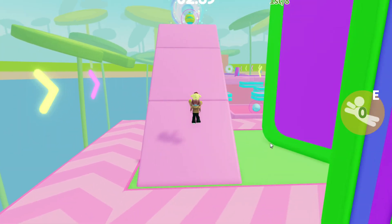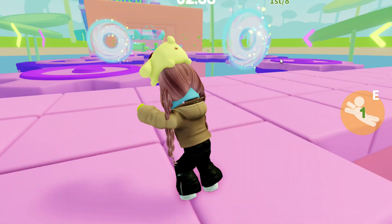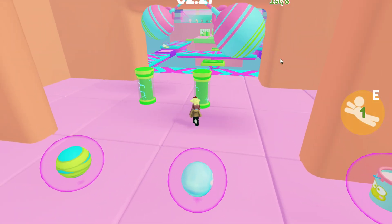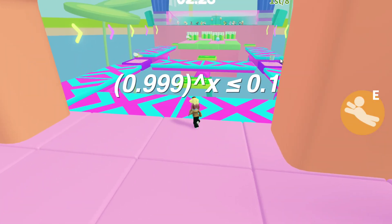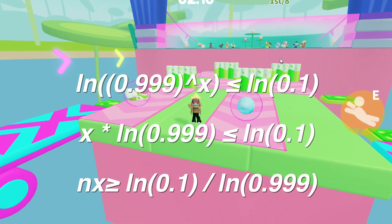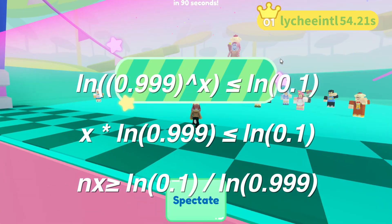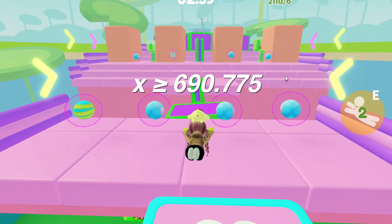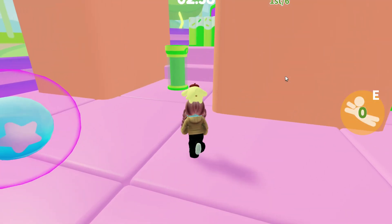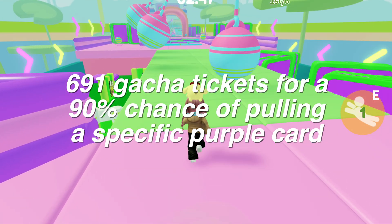You can use this math formula while changing the variables for your specific situation. For example, if you only care about a 90% chance of getting a purple card rather than 99%, you can rewrite the formula and change the 0.01 to 0.1. I'll show the steps on screen again — you can pause if you're curious. Solving for x gives us 690.775, which we round up, so for a 90% chance of getting a purple card you need 691 gacha tickets.